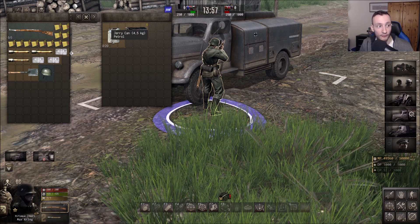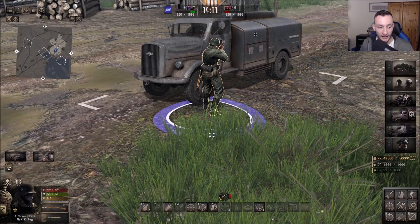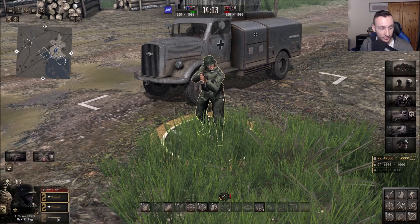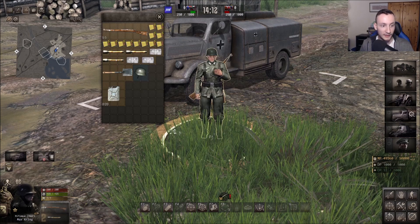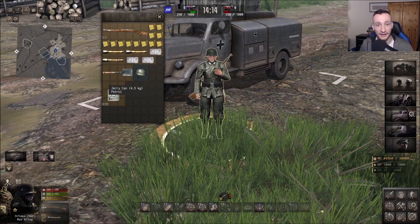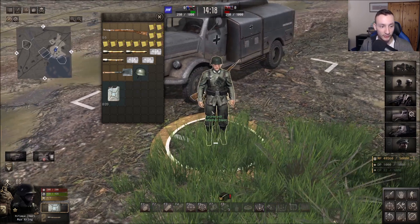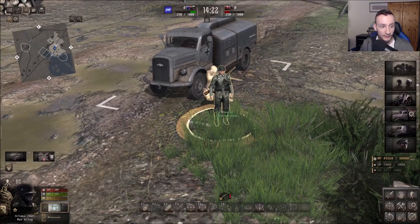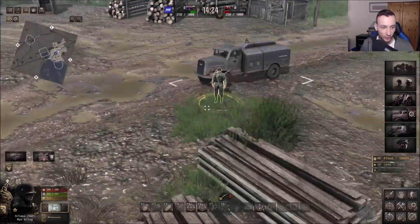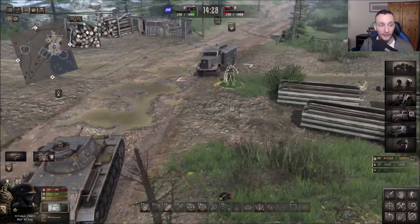From the fuel truck's inventory, you want to drag the jerry can over to your infantry's inventory. To equip it, go back into your inventory, then right-click on the fuel canister. As you can see, he is now equipped with the jerry can.